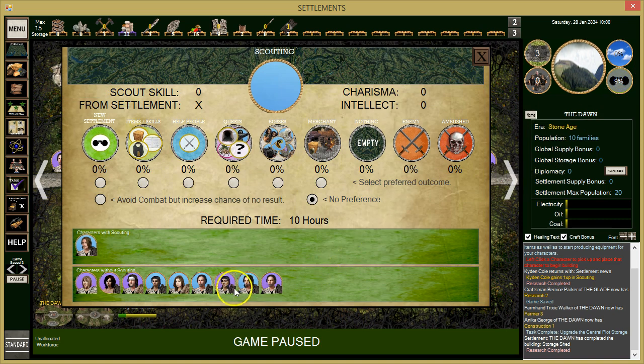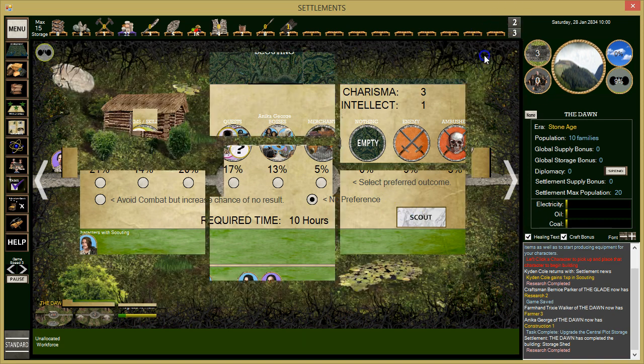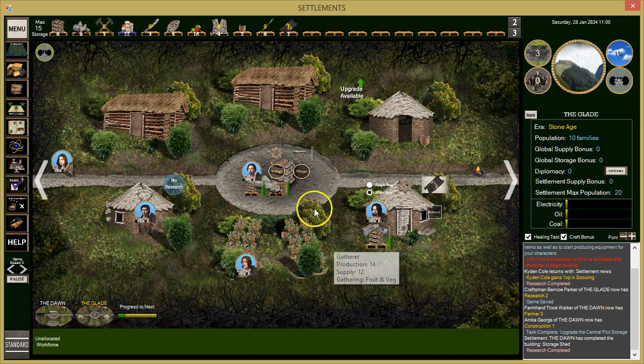We'll send Anika out — we'll call it scouting. We'll have a scout from each camp, so that's good. We're building our skills. There's somebody guarding over here too. We'll wait for another one of those guys to come back.